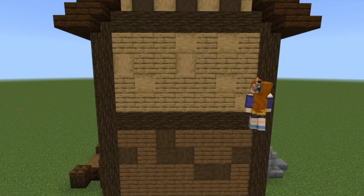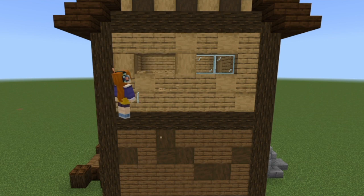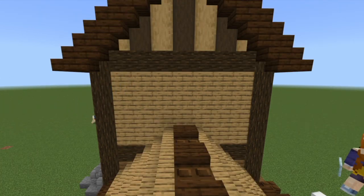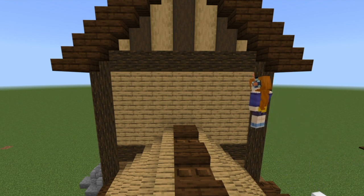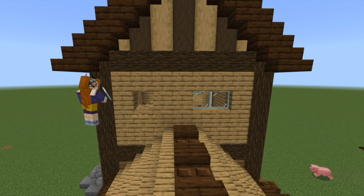Now the chimney is in place I'm just going to pop in some windows on either side of the house upstairs. Come around here — I need to texturize this bit as well — but we're also going to pop in some windows. We'll do a window here and a window here.